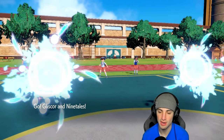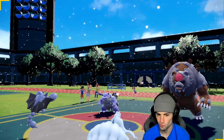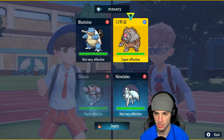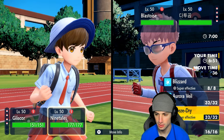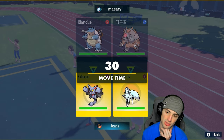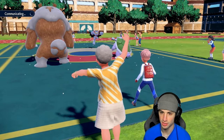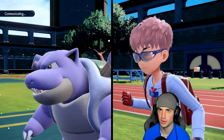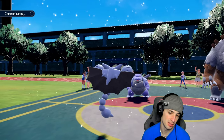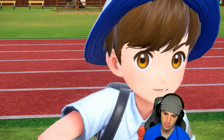We're going straight after Ursaluna — this could easily be a shell smash play. I think we just send it with ice terror blast — it's going to be choice band damage. I'm also going to set up aurora veil to help out the rest of the squad. Actually, I'm going to freeze dry Blastoise instead of setting up aurora veil this turn, because there's a chance Ursaluna protects and we can set up veil next turn. I'm hoping Ursaluna doesn't protect because I'm ripping an ice terror blast with Gliscor.